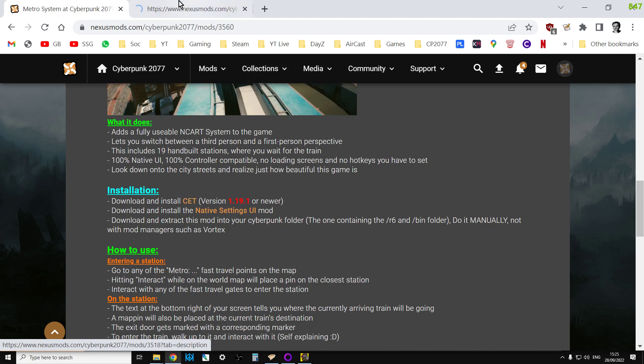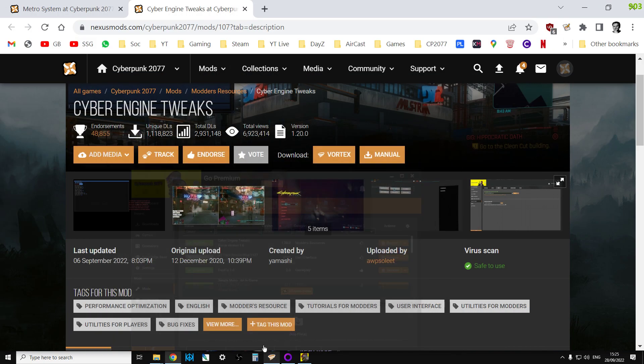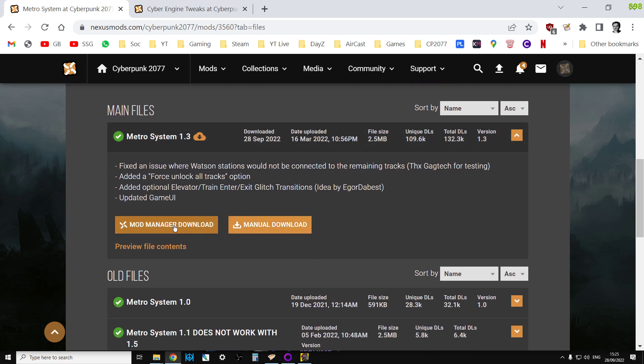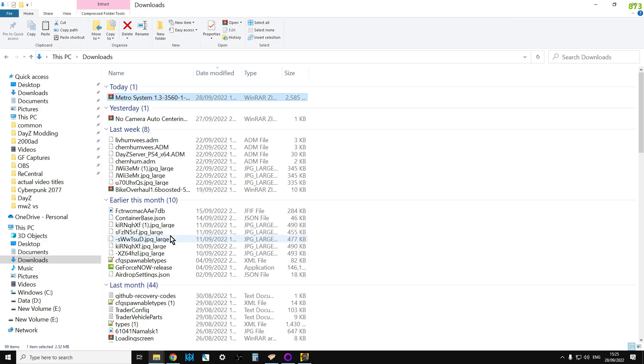You can install CET using Nexus Vortex. Make sure it's running - the first time you open CET in the game it'll ask you for a key binding. Choose your key binding - I use Shift+Forward Slash - and write that down because you'll need it. Then come out of the game and install Metro System. All you do is go to the files section and do the manual download, not the mod manager download. Download it to your hard drive, and then you need to copy that to your Cyberpunk folder.